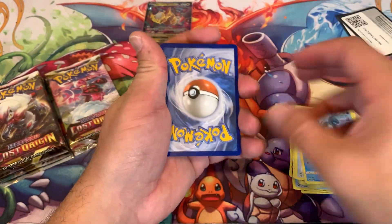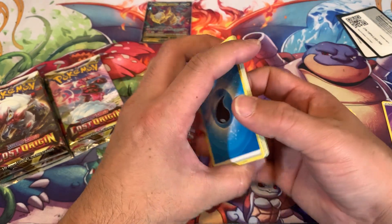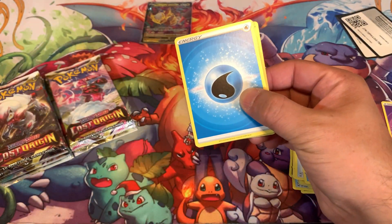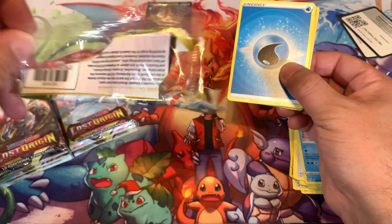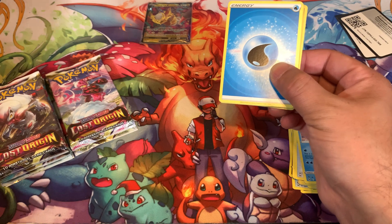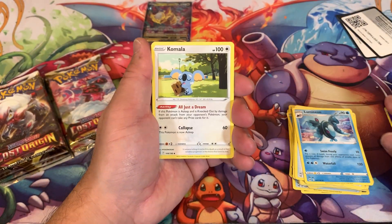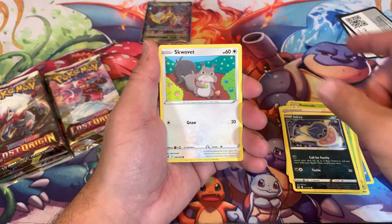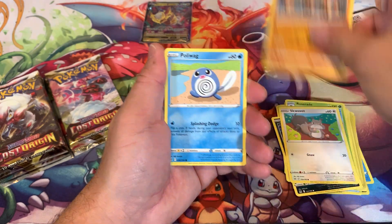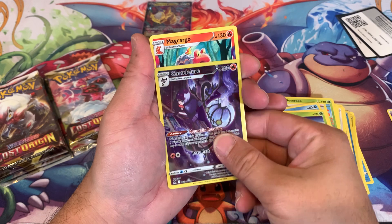What's so strange - this booster box just seems very weird. The packs are peeling like this, they feel all weak and flimsy. They do not feel like they normally do, and not only that, I've had like five packs already that did not have code cards in it. So this seems like it's a busted up air pack with a lot of problems.